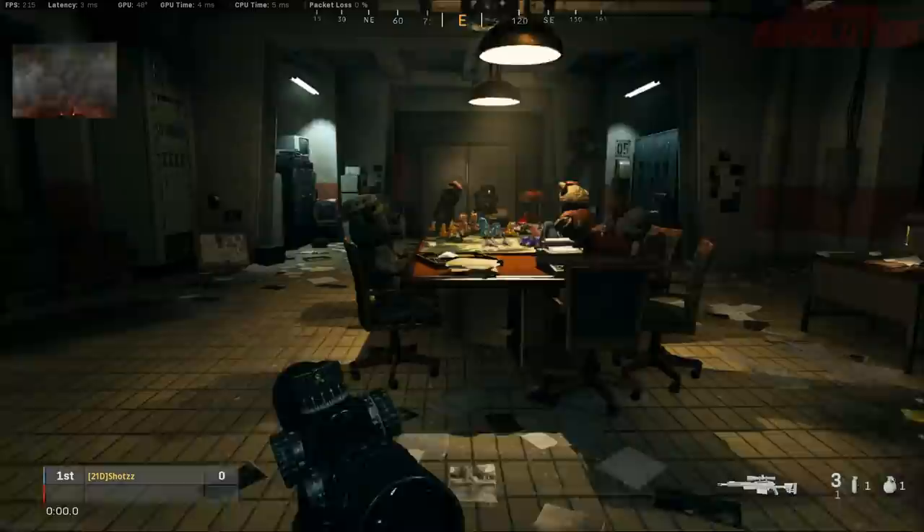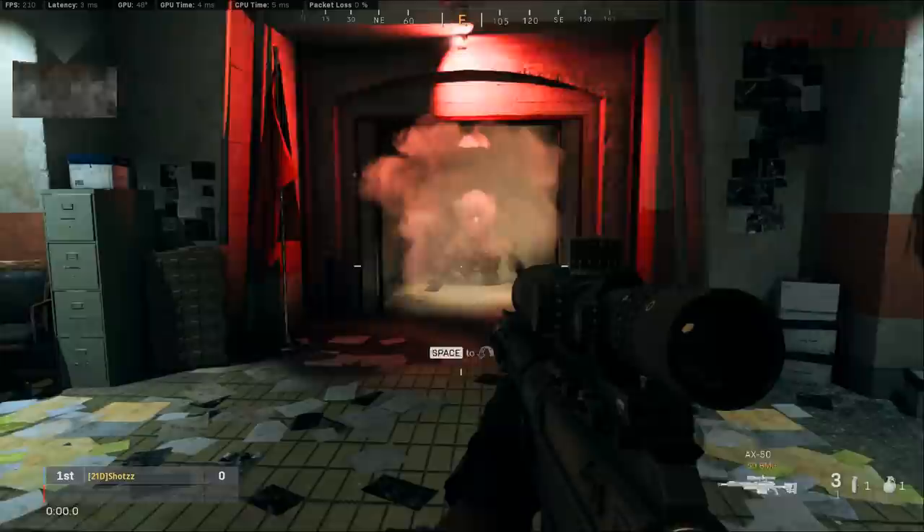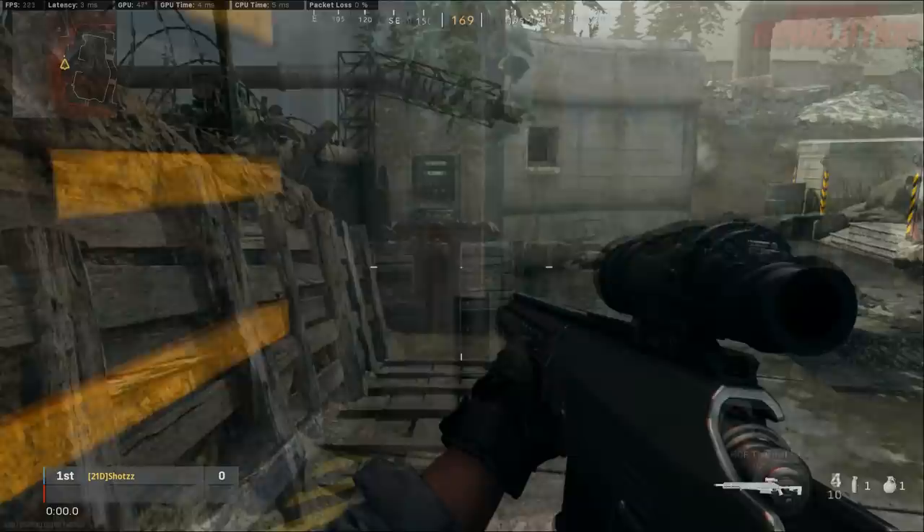Today I have a very interesting easter egg on the new gunfight map called Trench that allows you to access the bunkers, and it actually results in you getting shot by a juggernaut teddy bear with dual wielding miniguns. Yes, that is right — I have no idea what on earth Infinity Ward are smoking, but this is a very cool easter egg and I'm just going to show you guys how to do it today.